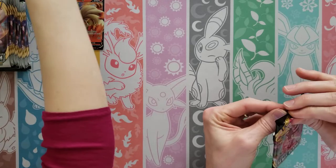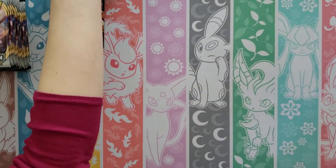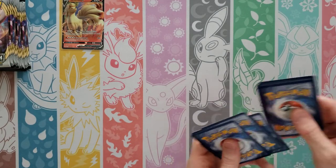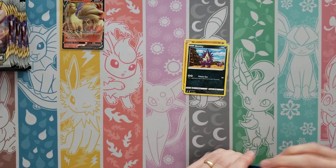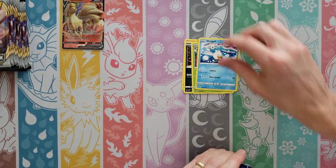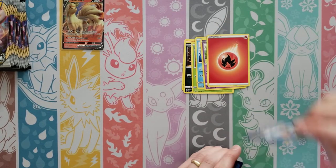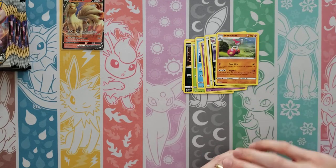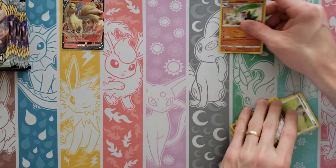It's a Toxtricity VMAX on this pack art — maybe that means I'll get one. I already got one though. Meditite, Stunky, Grubbin, Wingull, Natu, Fire Energy, Hawlucha, Morgrem, Medicham — Reverse is a Bunnelby — and then I get a Holo Galarian Sirfetch'd!